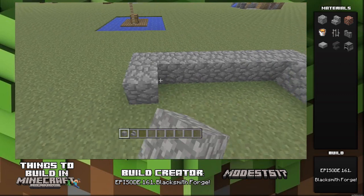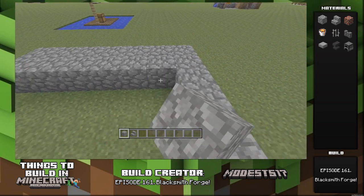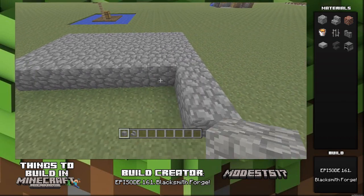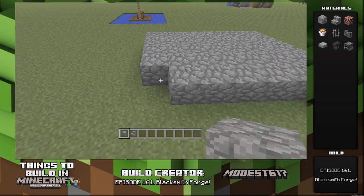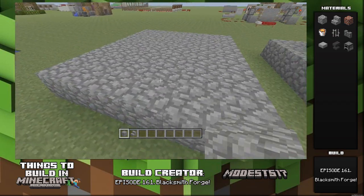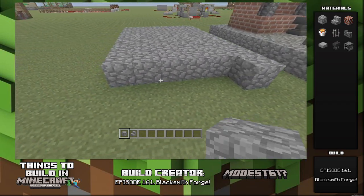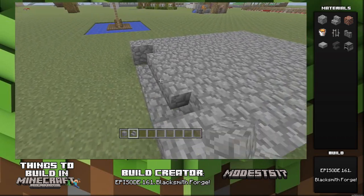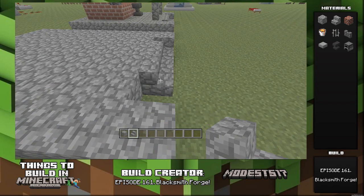To start this build off, you want to make a seven by six cobblestone layout one block above the ground — or you can build it on the ground. I built it as a step up on a platform. On the front, put a cobblestone block on each side, one on the right and one on the left, then put some stairs in it, and in the little open spots put the stairs sideways.